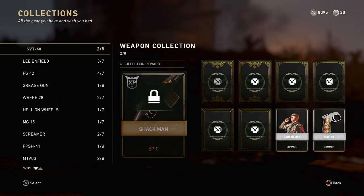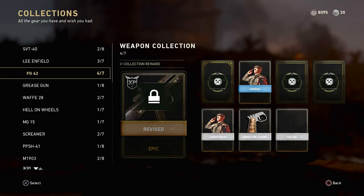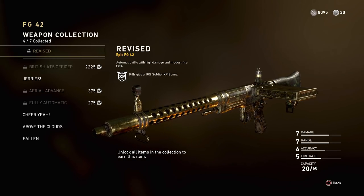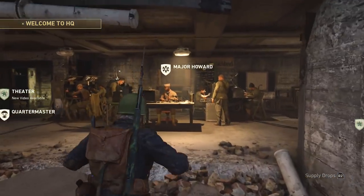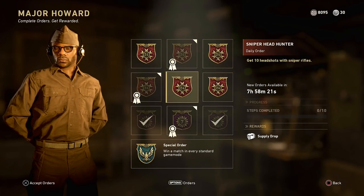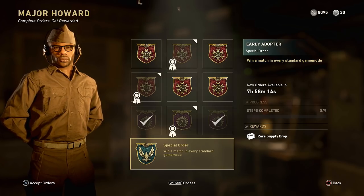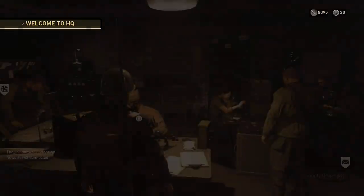Over here you're going to find Collections. Collections are similar to Modern Warfare Remaster's collections or operations. Once you complete a specific collection, you will unlock that weapon variant. Right here you can see the epic FG-42, which is pretty nice. Inside, you're going to find Major Howard. Major Howard is going to contain daily challenges that you can complete for supply drops or social score. You can also earn armory credits this way, weekly challenges, and a special order. This week, you're going to have to win a match in every single standard game mode in order to complete that and earn a rare supply drop.